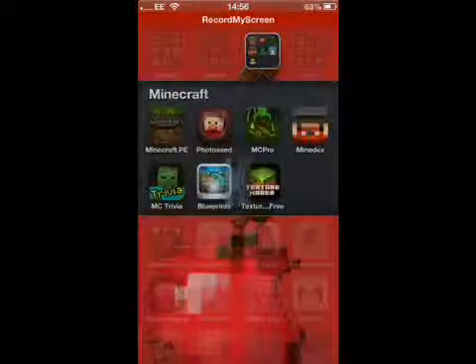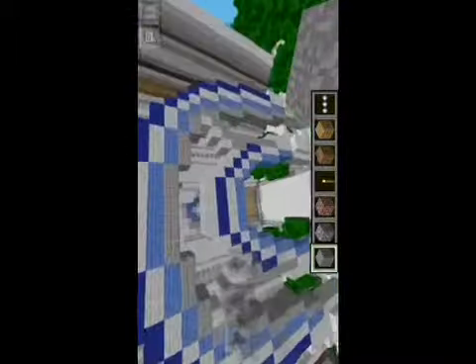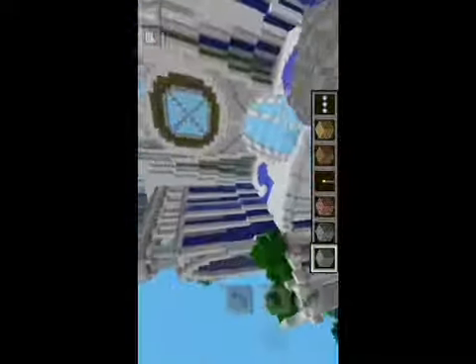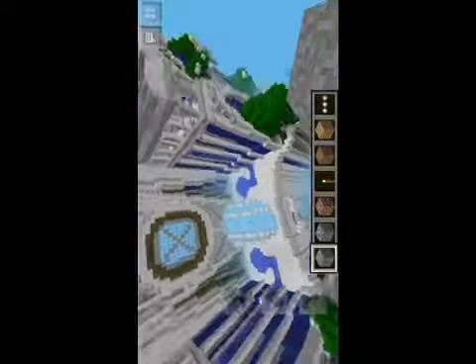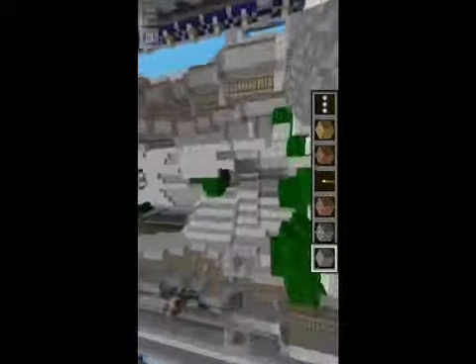Hello and welcome back to another episode of Command Me. Today I'm going to be doing a map which is a cathedral. First off I want to point out that this is a pocket edition map, but there is probably a version for a computer. A link will be in the description to the pocket edition website.